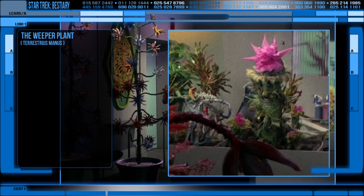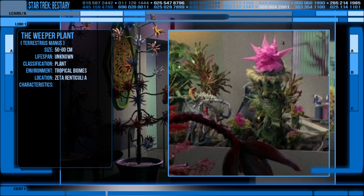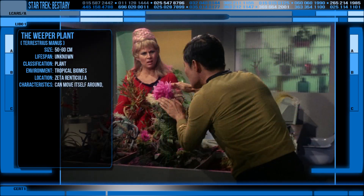The plant is from Zeta Reticuli A in the Beta Quadrant and it was approximately one and a half foot tall, not counting its root system, which was actually not that expansive. The reason for this is the fact that it can actually move around very slowly on its own, uprooting itself to move to a more suitable location.